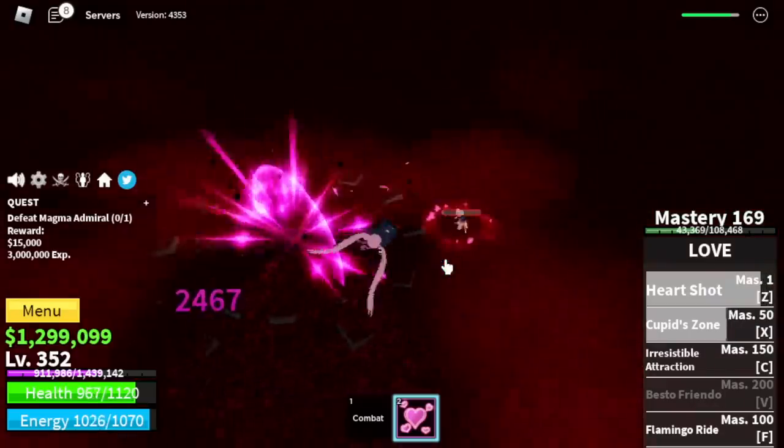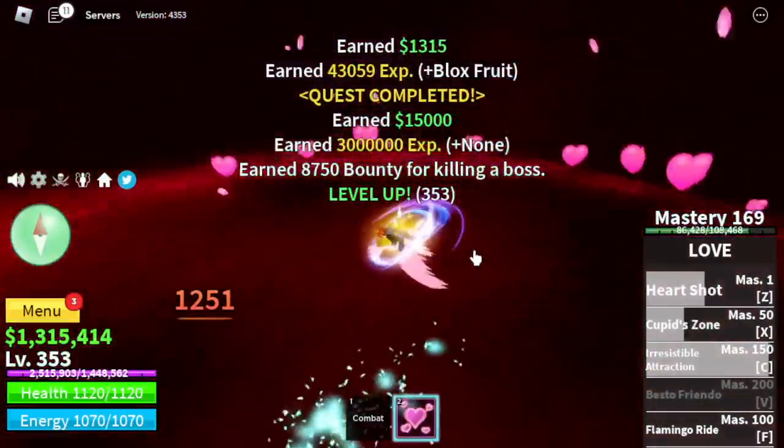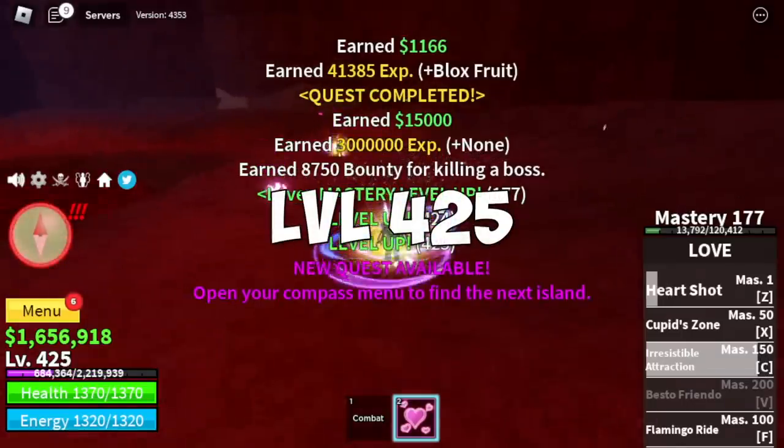Use your skill and fly around to dodge his attacks — and that's it. Reminder: server hop until level 425.